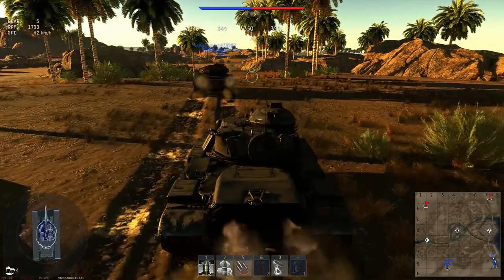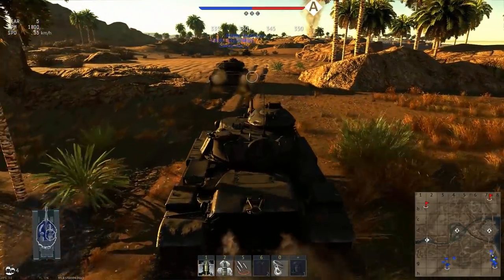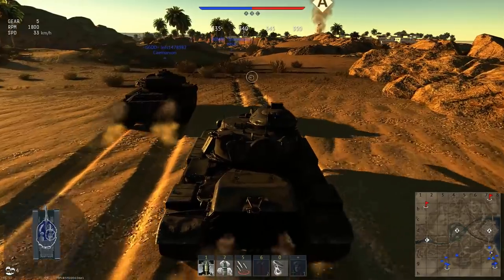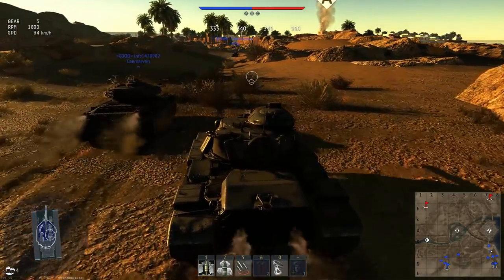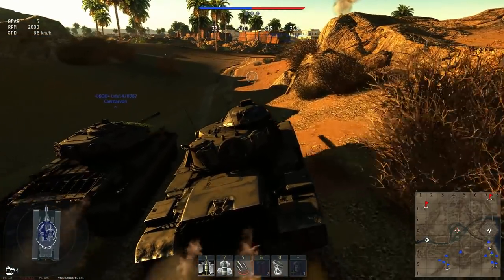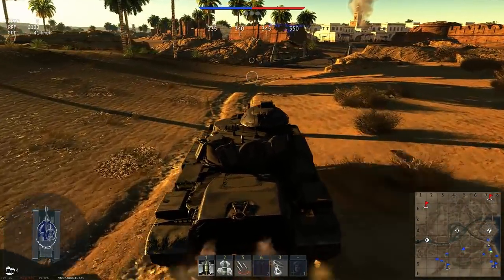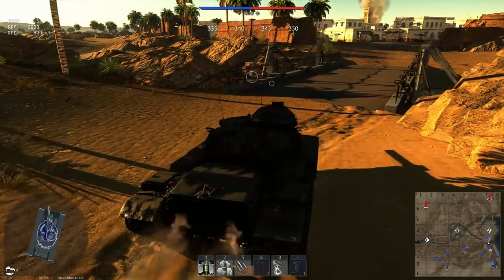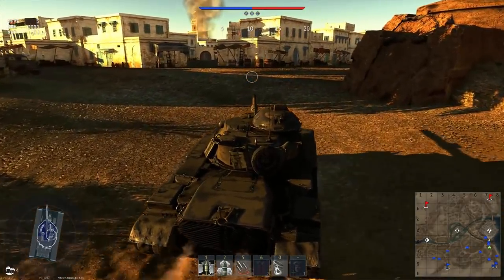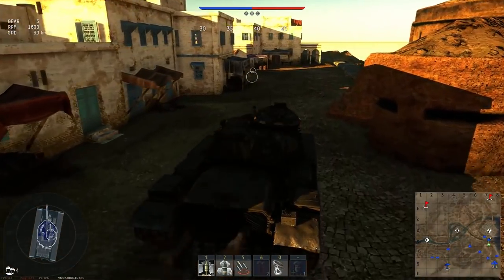I've discussed battle rating compression and decompression many times in the past, but for any of you who don't quite understand — we're talking about how vehicles that should be more than a certain battle rating gap away, for the sake of balance, are forced closer to each other because there isn't enough room with our current battle rating spread. The more spaced out battle ratings are, the more decompressed they get, and the better balance we're able to achieve in game — vehicles can sit in a spot where they're still good enough to be functional in a full up-tier, but not completely overpowered in a full down-tier.